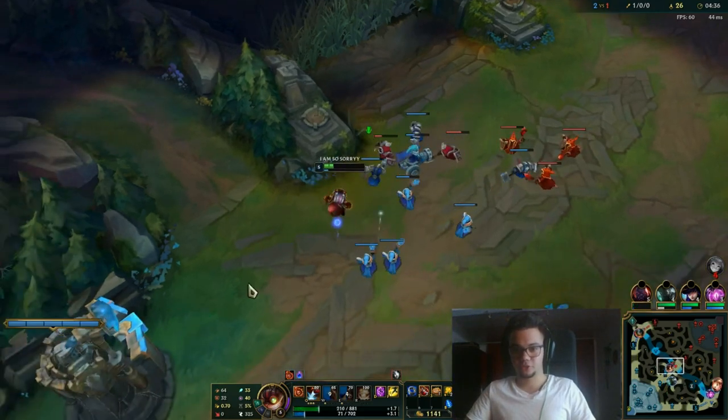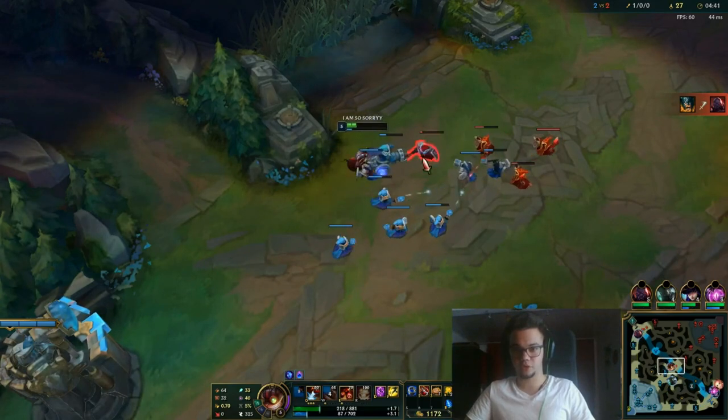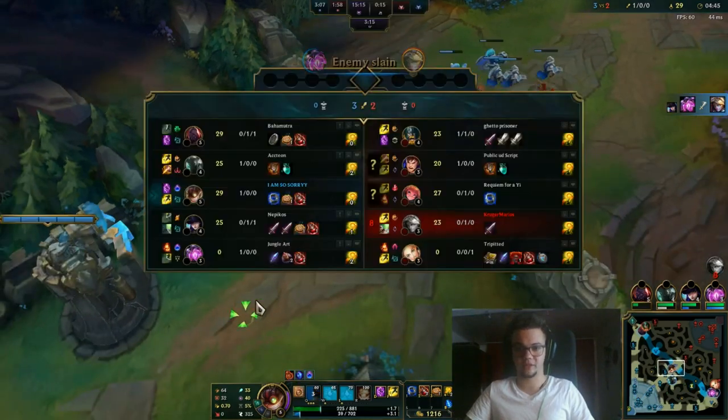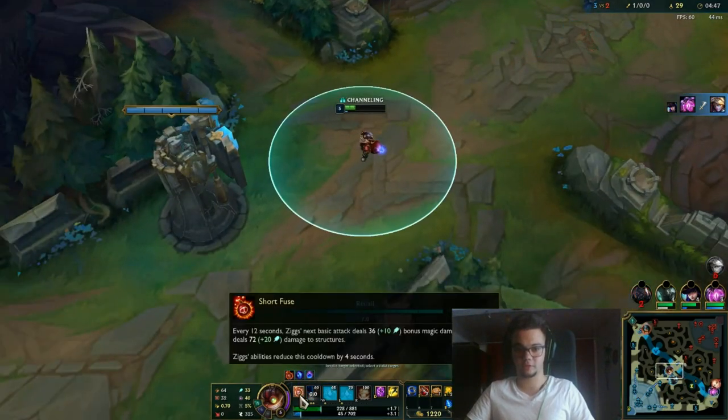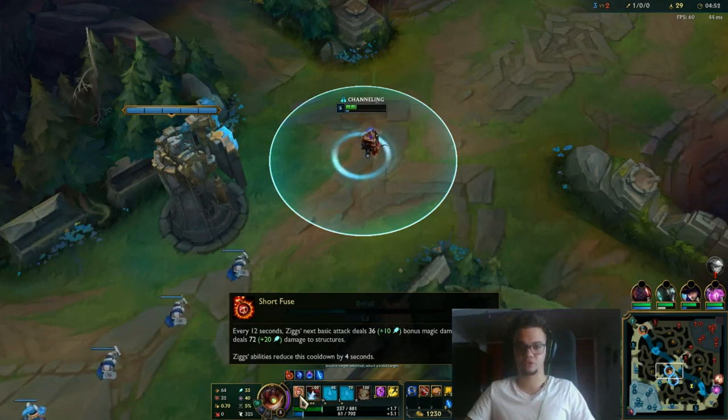We talked about runes, summoner spells, items — now we're going to talk about abilities. Ziggs has sort of two passives, not just one. Your main passive is Short Fuse, which amplifies your damage and deals bonus damage to structures. This is an auto attack passive damage increase.